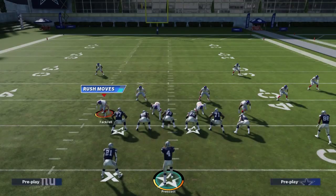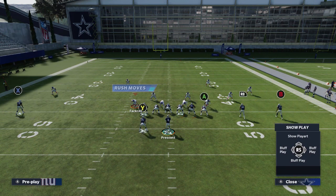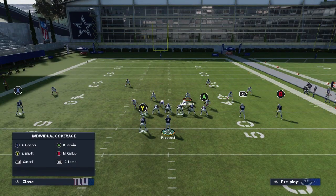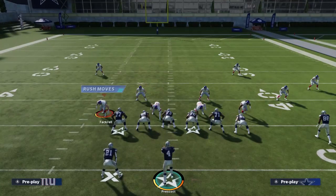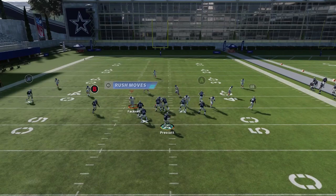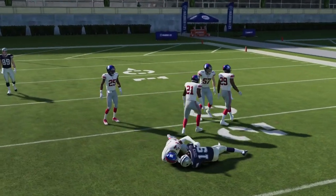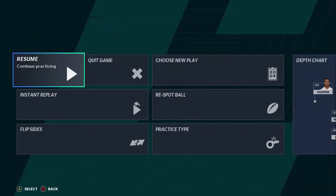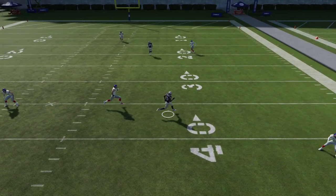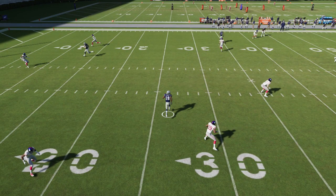What's really nice about this route combination is the ability to hit the X receiver. So with A on the streak, RB on the flat, and B on the slant — say this time they move Martinez to cover the slant. Now we hike it, B comes across, they cover the B, but here's the second part: we hit the guy over the middle. The user just can't cover both. It's a really nicely spaced play — if they sell out to cover one side, there's no way they can cover both players.